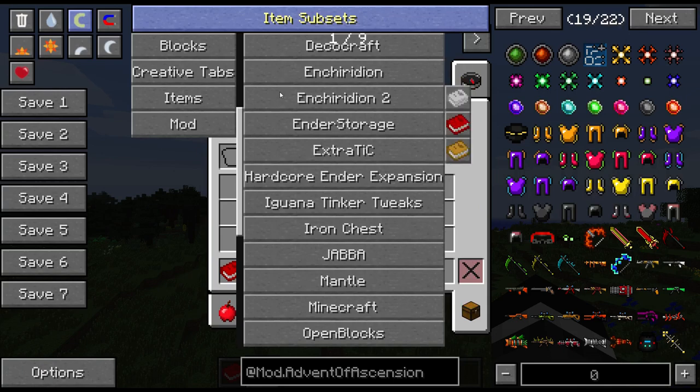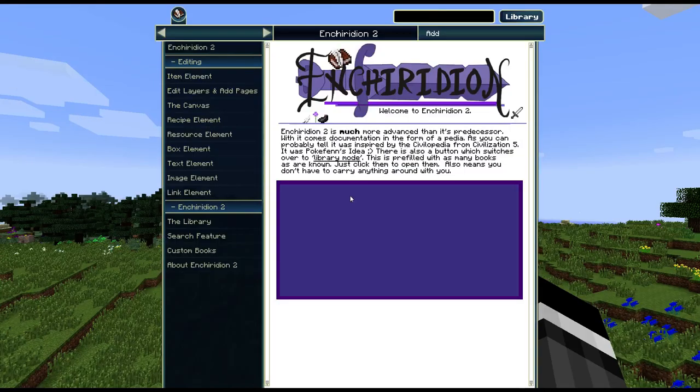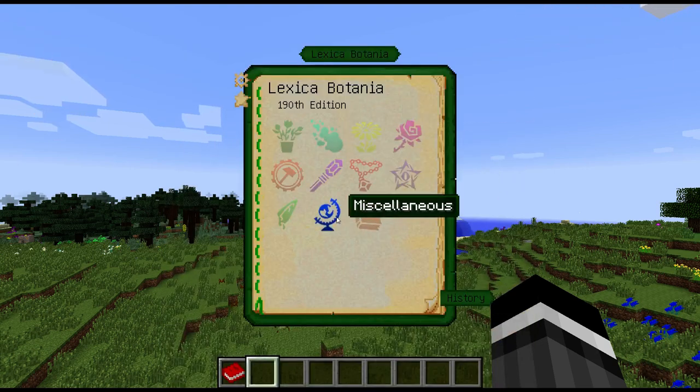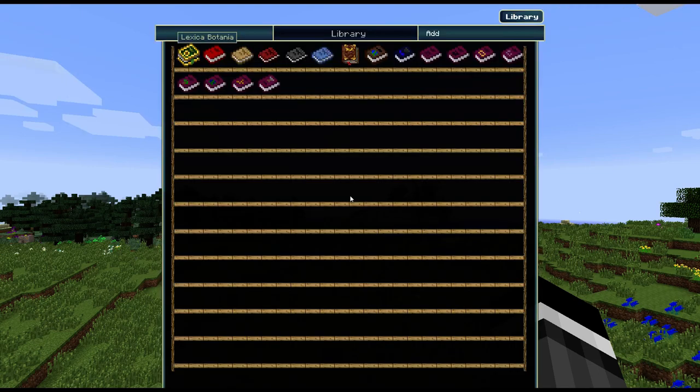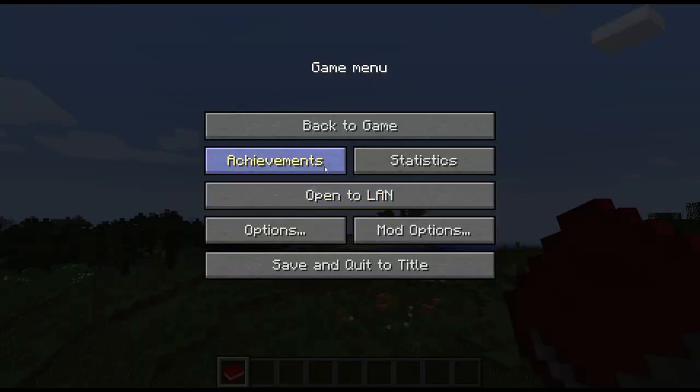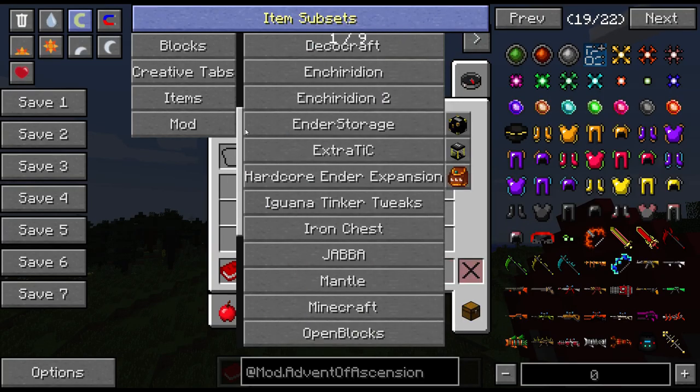Let me show you Enchiridon now before I forget. If you hit H, this GUI pops up, and then if you go up in the right corner and hit Library, you will have a list of all the books you have access to. So you don't have to make or find the Thaumonomicon or a Lexica Botania — you can just click in here and you've got access to your Lexica Botania, and also the Getting Started guide, the 'How Not to Die' book. You're going to want to keep a hold of this.